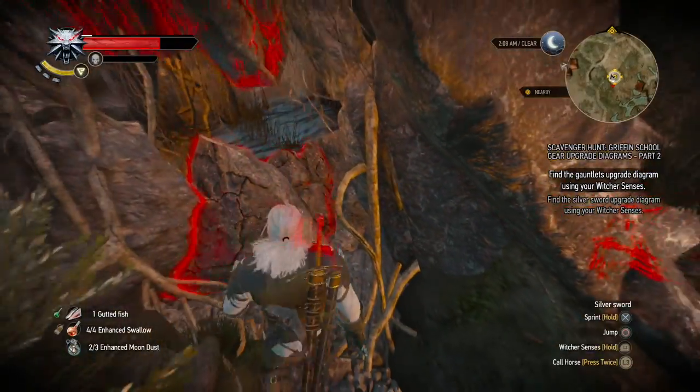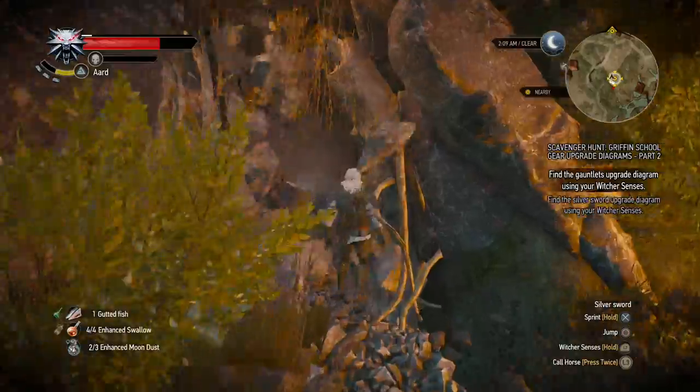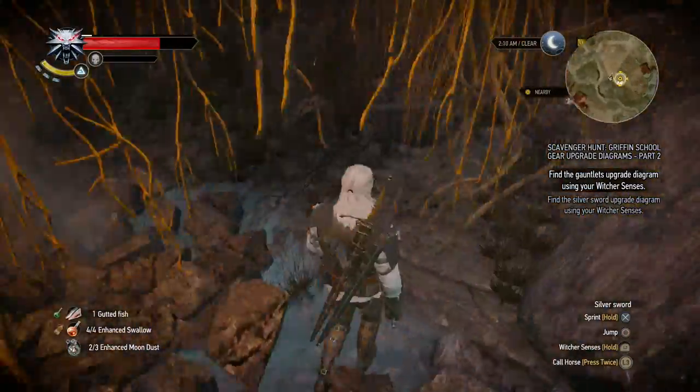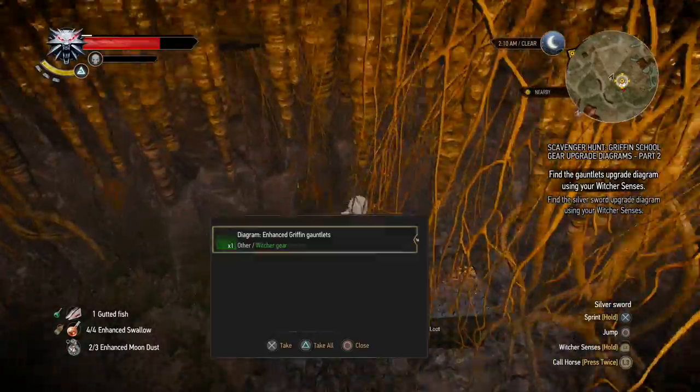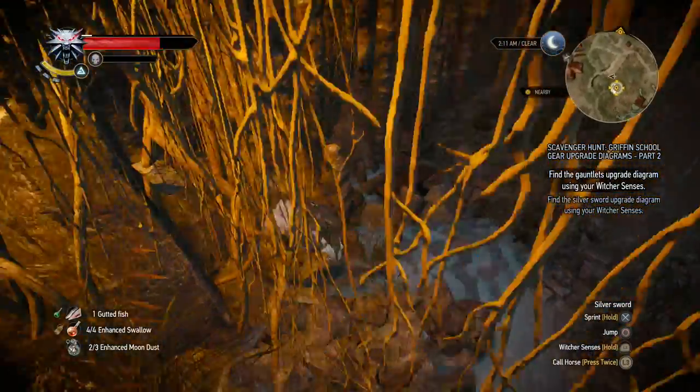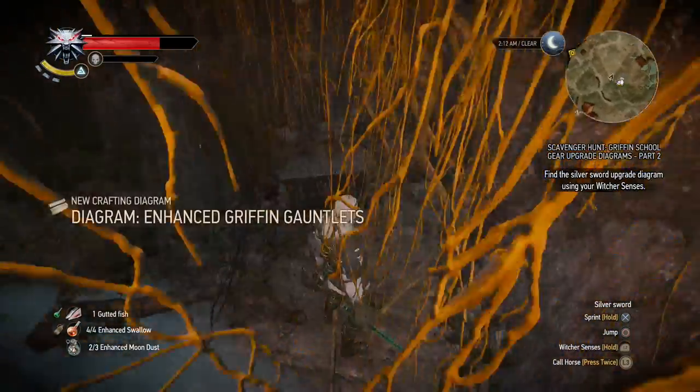There seems to be a couple of rocks in the way which we can blast apart, and then we have the chest right here. The gauntlets — there we go. Now the only thing left is the silver sword diagram.